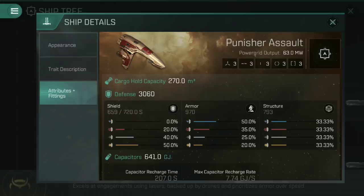Let's have a look at its attributes and profile. The fitting profile is, like any of the faction frigates and assault frigates, threes across the board — three high slots, three mid slots, three low slots, three power grid rigs, three mechanical rigs. Lots and lots of threes.